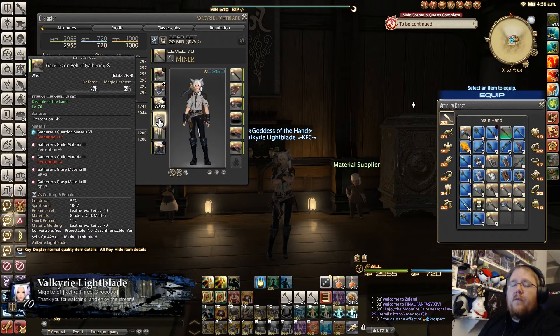For the belt, it only has one guaranteed slot, so put in a grade six gathering materia. I know it caps at 12, but I'd rather cap it than be short since the grade five materia would fall short on gathering. We're trying to cap as easily as possible without needing food or buffs. Then do two Perception+3 materia and two GP+3 materia.